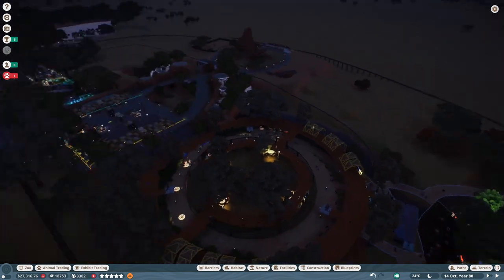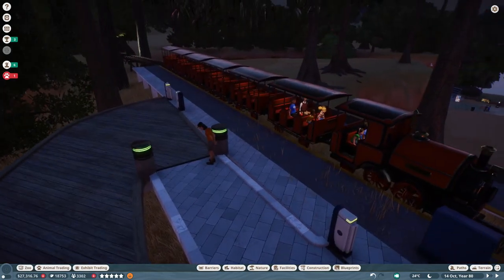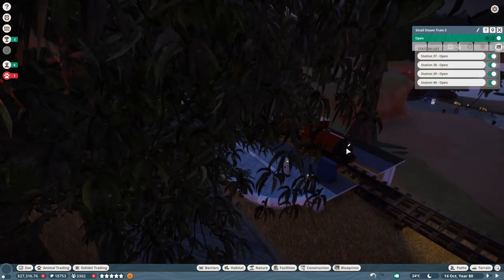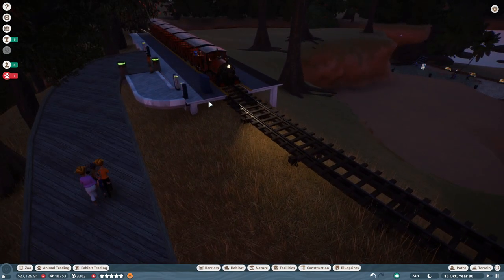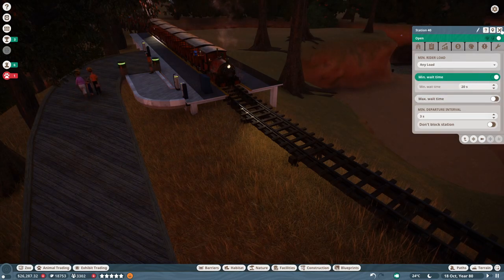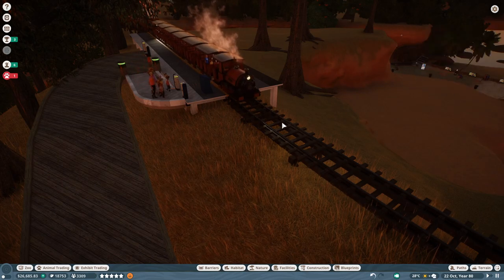That's station 38. Go ahead and set you to any load, 20 seconds, no maximum wait. And then up over here — probably a similar situation. Oh actually, yeah, people are loading up over here. Cool. You're already set to any load. Let's hit play and see if that makes these trains move, or if I've missed one. I think I've missed one. Any load for you as well, 20 seconds, no maximum wait. Let's see — station 37, that's got to be the entrance one. We'll see.